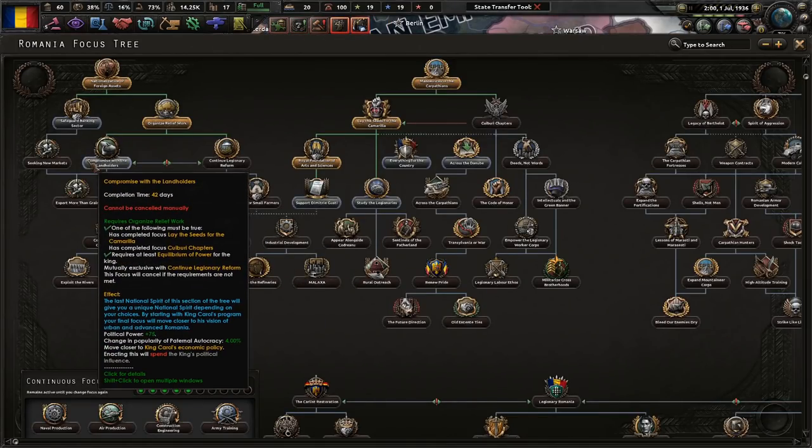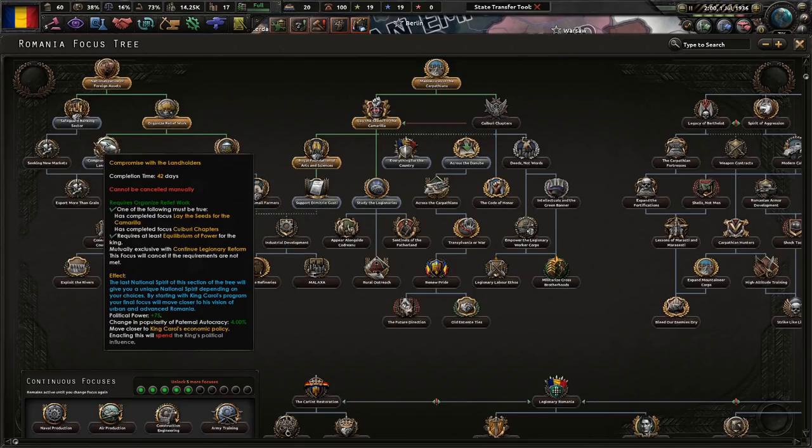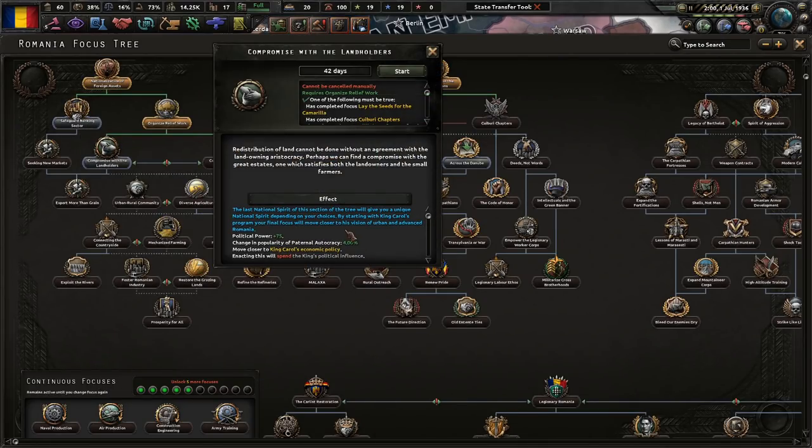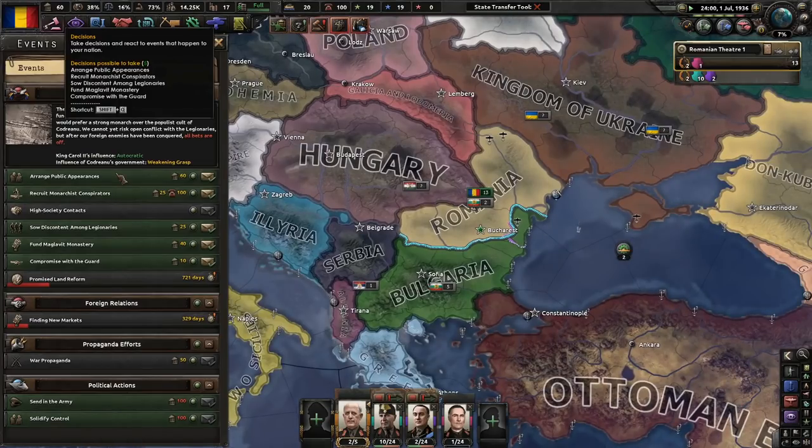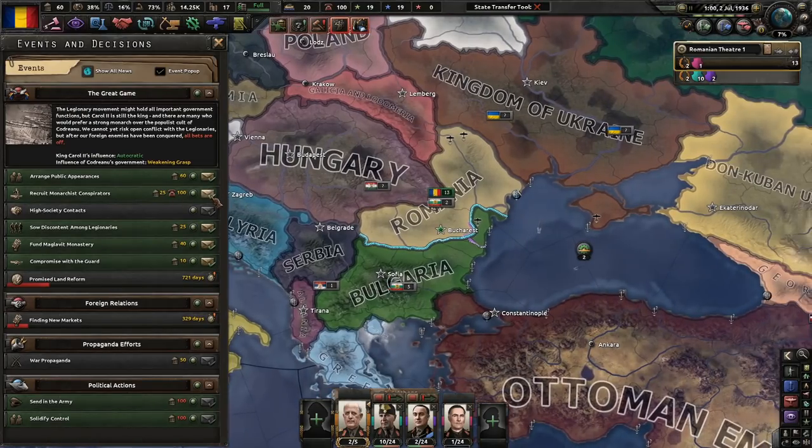Compromise with the landholders — we'll spend some of the king's political influence. We get more political power too. Redistribution of land cannot be done without agreement with the land-owning aristocracy — perhaps we can find a compromise with the great estates, one which satisfies both the landowners and the small farmers. We're getting our public appearances arranged, and we'll do that one then this one.